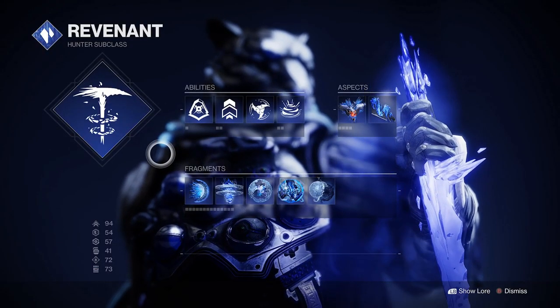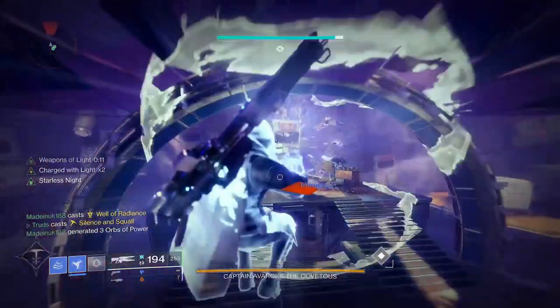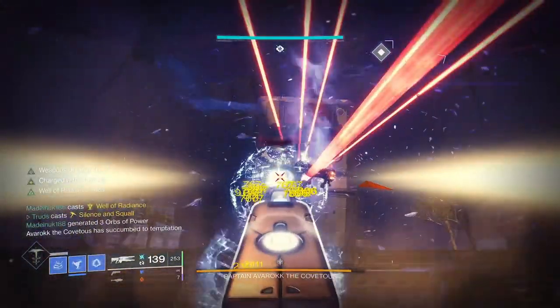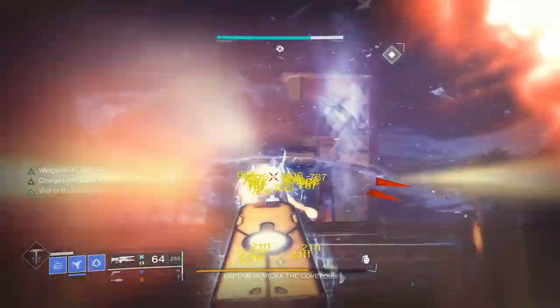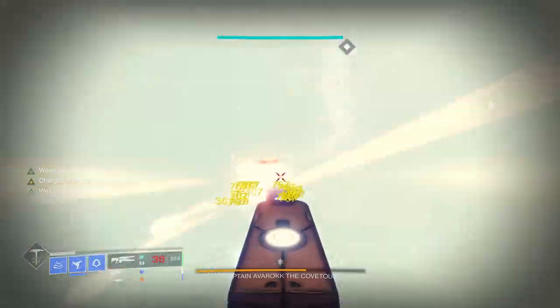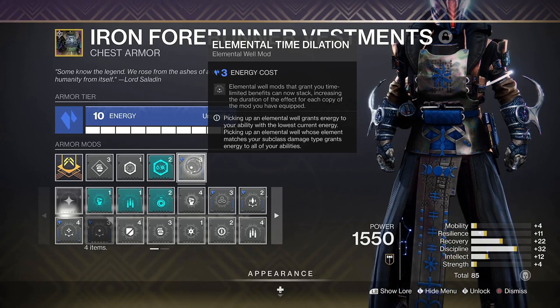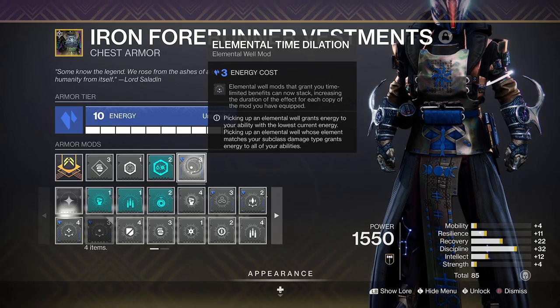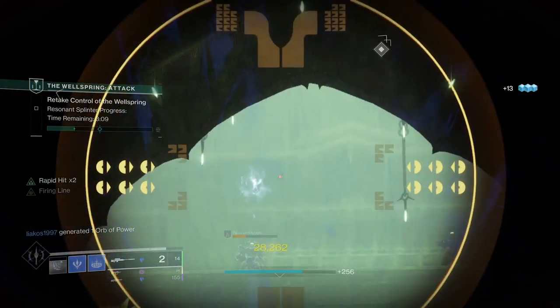As a solo Revenant Hunter, using a Silence and Squall super with Star-Eater Scales is still an underrated endgame pick, but it pairs seamlessly with the Supreme Well Maker mod. Even just two or three stasis users in a six-player fire team will cause carnage with such a setup, making your DPS weapons like the updated infinite-ammo Reed's Regret deal huge damage numbers. Add in Elemental Time Dilation along with multiple copies of Font of Might and you'll get upwards of 30 seconds of increased damage — more than enough for any extended damage phase in raids, dungeons, or nightfalls.